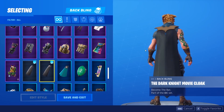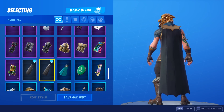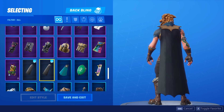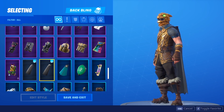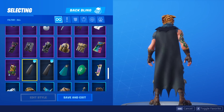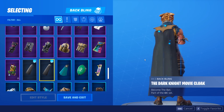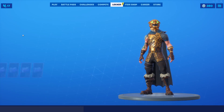I knew straight away the Battlehound was gonna look great with this back bling, and yeah it really does. I'd prefer the golden variant — the Dark Knight version of the back bling on the Battlehound — a little bit more than the other version. The normal one's a little bit bland. With that little bit of gold up there, it looks really nice and matches really well on this skin.